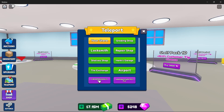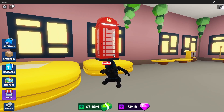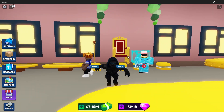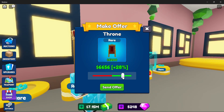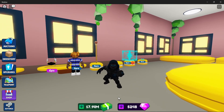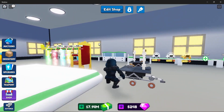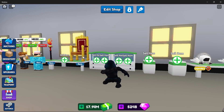If you want to go to somebody's plot or shop and buy something — say I go over here and I want to buy one of these items. I click make offer and I just offer, say, 30%. I offered 30% for that item and they took it. Now when you go to your shop, you place that item down.